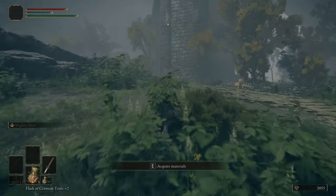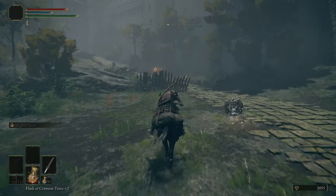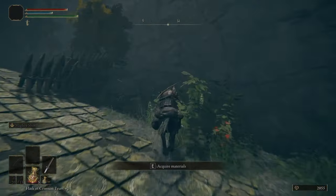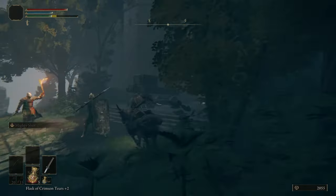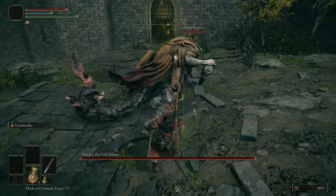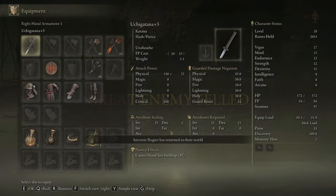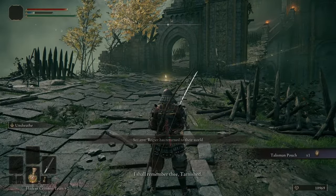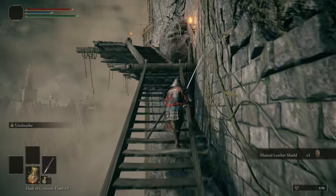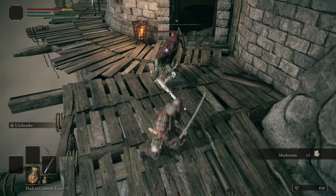We need that stone sword key for the rune farm later. Okay, storm hill shack - now we're going to Margit. It's Margit time, we're gonna let Roger here come in. We're just gonna spam this move on him pretty much. We're gonna go kill Godrick now - I'm sure you guys know how to get through this part.